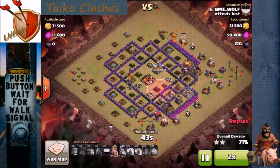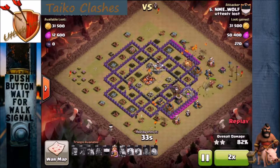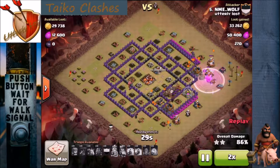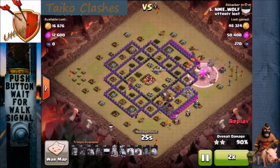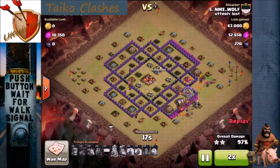Minions, pups, loons — all still alive. He's dropped his King to just do cleanup on the trash buildings on the outside. Pretty much everything is dead now. About all that's left is that builder hut up in the top, and as this mass of troops he has left over rolls on up toward the top of the base...